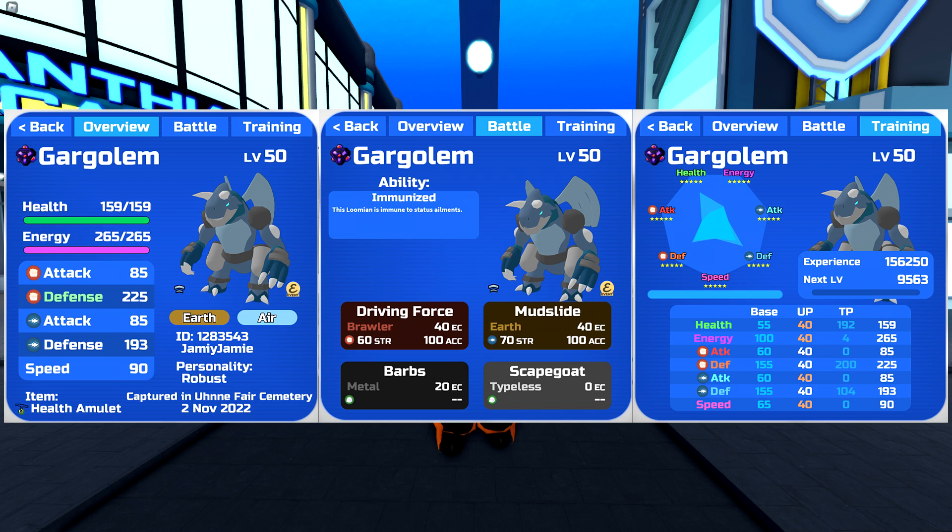For the ability we're running the normal ability Immunize, because we're a tank with no healing moves and we don't want to be done in by toxic stallers. We aren't really going to be claiming KOs with the defensive form to fully utilize the secret ability Master. For moves, we're running Barbs and Driving Force as the two main moves to be as annoying as possible, constantly chipping away at the opponent's health by driving force them into more Barbs. We have Mudslide to clear entry hazards, and Scapegoat as the last move — although you could try Slapdown for item removal or Icicle Traps for more chip damage. If you want to run a ranged tanky version instead, just switch Robust to Clever and switch the Melee Defense and Ranged Defense TPs.